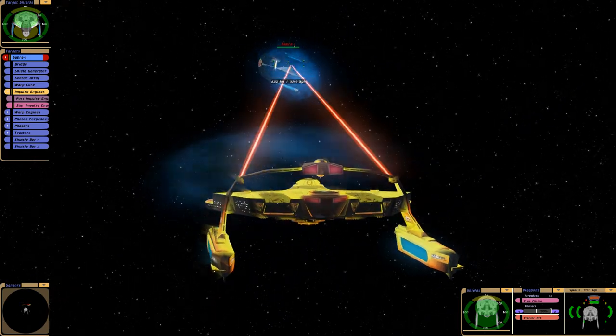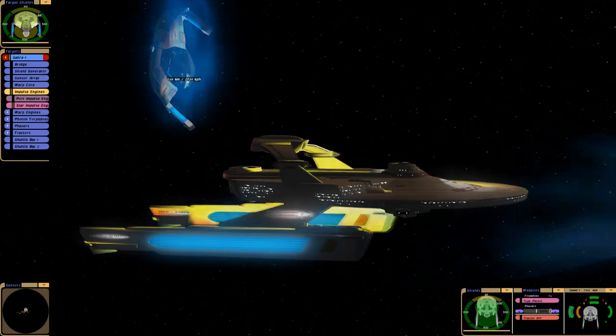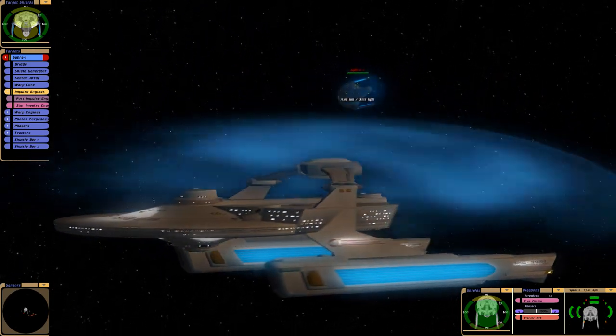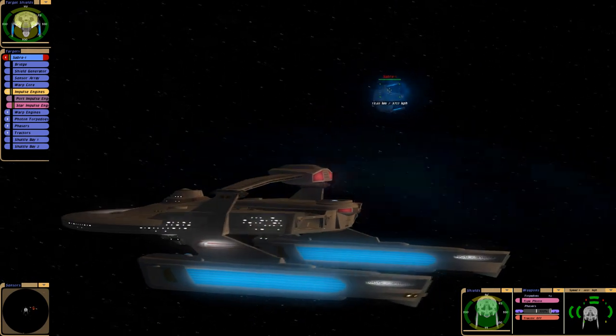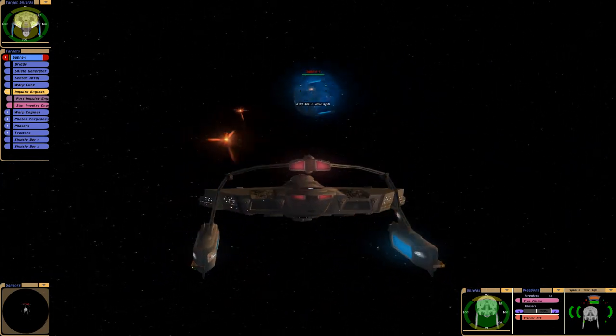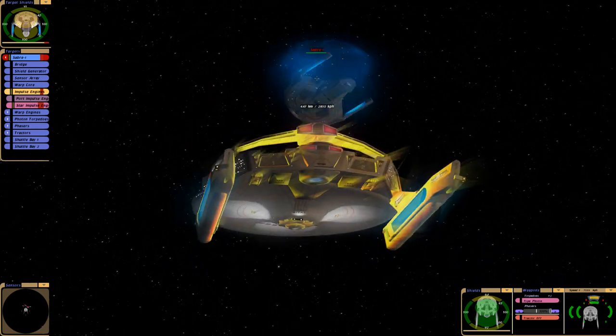Nah, I think the Rockets are a better analogy. Those Impulse Engines look huge. We don't have AV Torpedoes and our ship definitely feels slower. After having just used the Saber class, this one — the Miranda class — definitely feels sluggish.